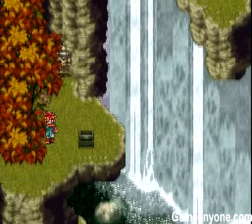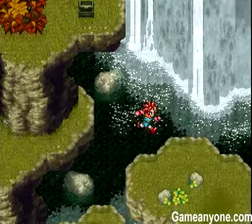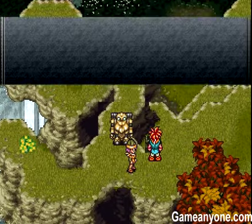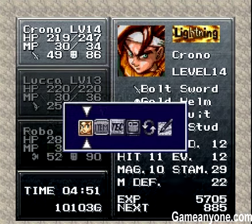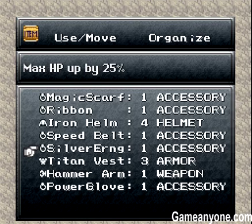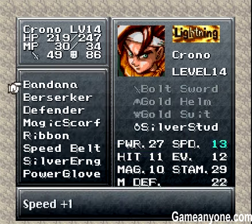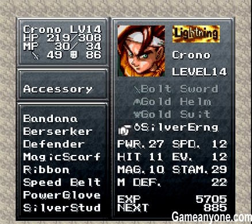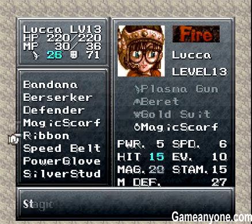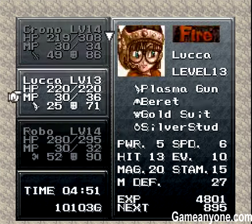Maybe, maybe not. See if we can go down here. Right here, sorry. Another chest for the silver earring. Is this an HP one? I think it is. Max HP up by 25%. Okay, so I'm gonna change my mind on that. Let's give him the silver earring and give her the silver stud, which makes more sense.